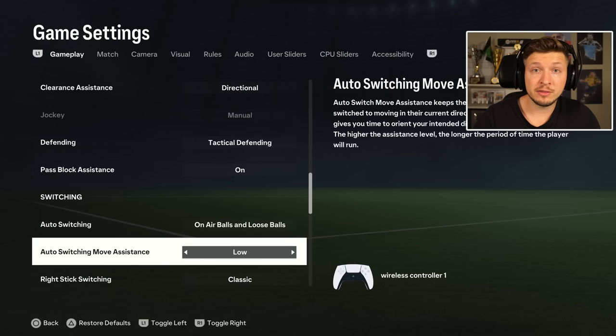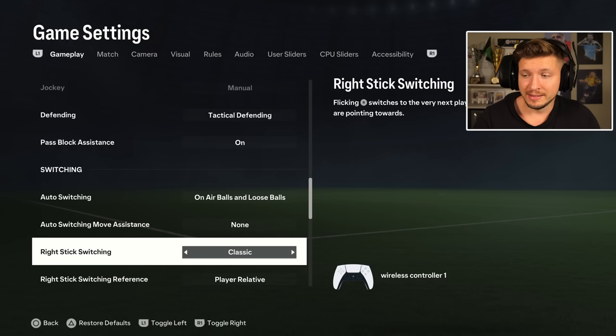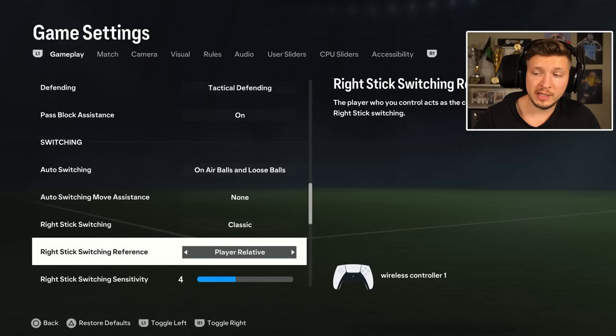Auto switching is quite a big thing here. You can try both low and none, and both are fine. Low is a bit easier to defend loose balls. None gives you better structure in defense, with the players being a bit more firm to their positions. Most pro players are using none — that gives you simply the better structure in defense. And then for switching method, you have rotation and adaptive, but the best one I think still is classic. That is the old school way, and the best still.